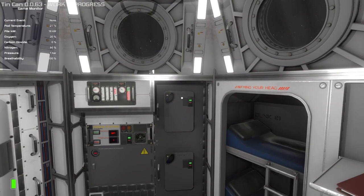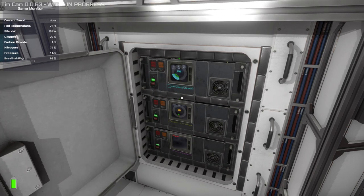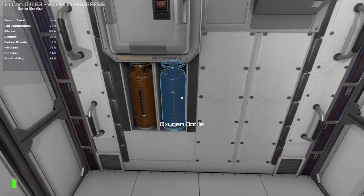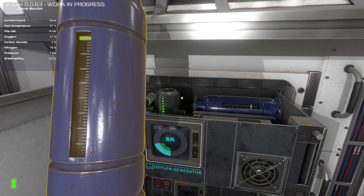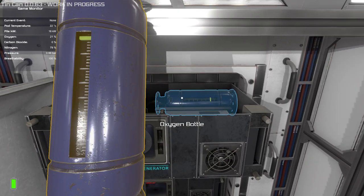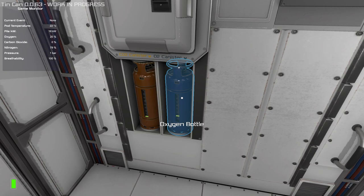We'll start with the most important stuff, which is the life support system. The first thing you're going to want to do is switch these out. I am in sandbox mode but it starts in the exact same place as any other game mode, and you will see that the oxygen bottle has already used most of its oxygen. That is the starting state, so it is usually the first thing you want to switch out.